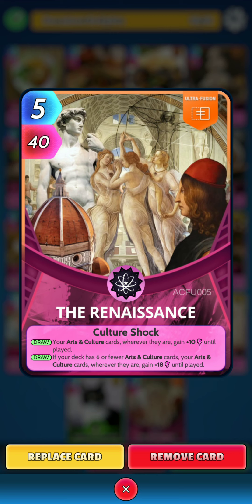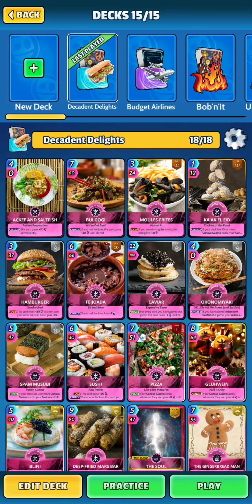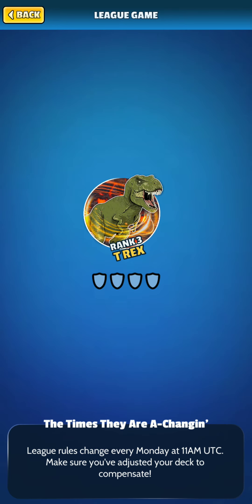And lastly, we have the Ultra Fusion, the Renaissance. On the draw, your Arts and Culture cards, wherever they are, gain 10 power until played. And also on the draw, if your deck has 6 or fewer Arts and Culture cards, your Arts and Culture cards, wherever they are, gain 18 power until played. So that is the deck, guys. We'll take it into a game to see how we do. Let me know down in the comments if you have any suggestions for this deck. I'm sure there are improvements to be made. And don't forget to like and subscribe while you're down there if you do enjoy the content.